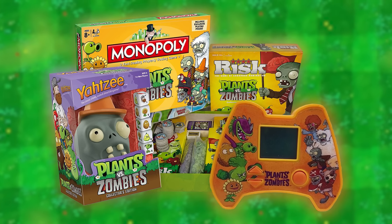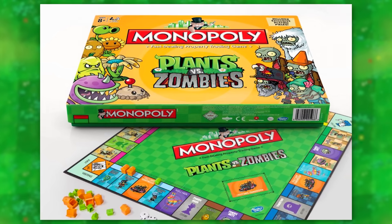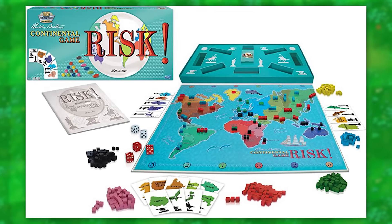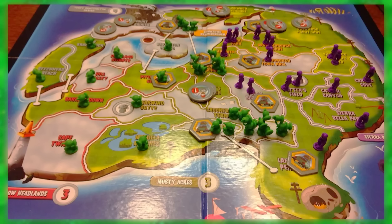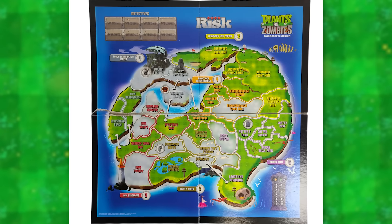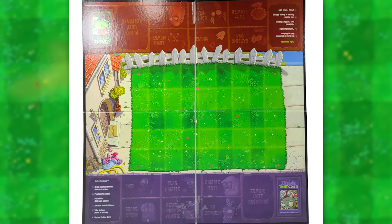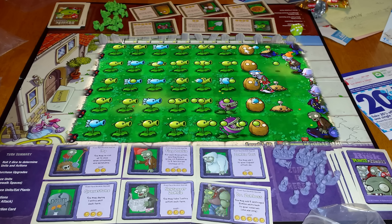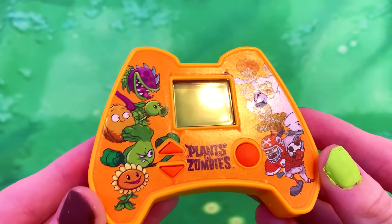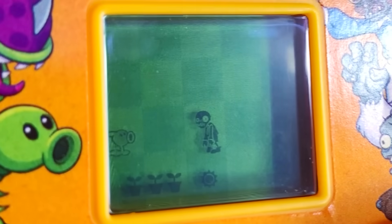While we're on the topic of games, there's also Plants vs Zombies Yahtzee with a funny zombie head to put the dice in, and a freaking PVZ Monopoly. But the most interesting one is the PVZ version of Risk. Risk is a board game about international war strategy, so it's really funny that they just replaced that with Plants vs Zombies. The world map is replaced with a new Pangea-like continent shaped like a brain, with Plants vs Zombies themed locations. The board also comes with another side that completely changes the game into an actual adaptation of the original video game, which is really cool.